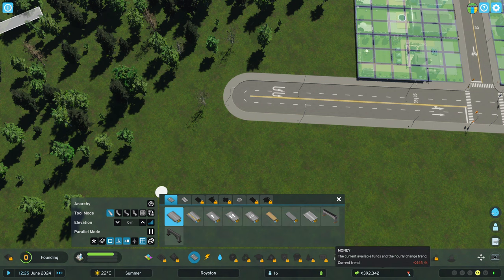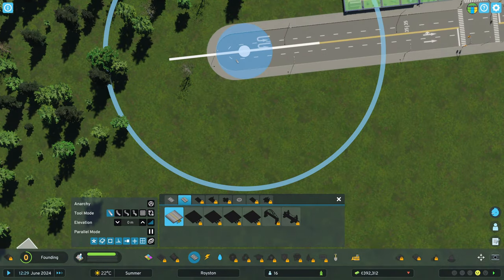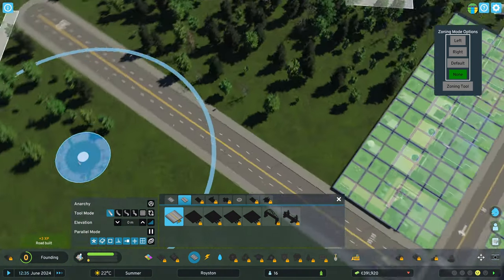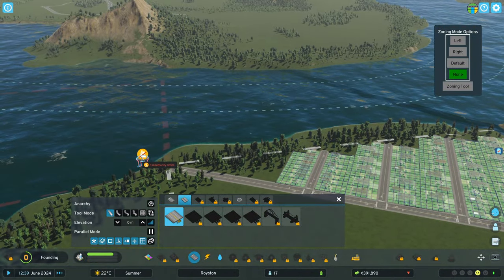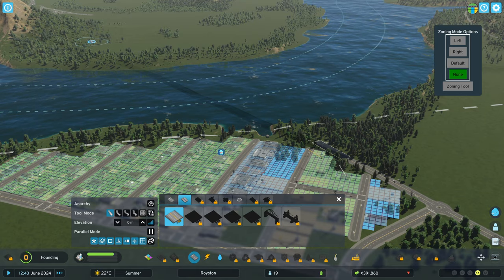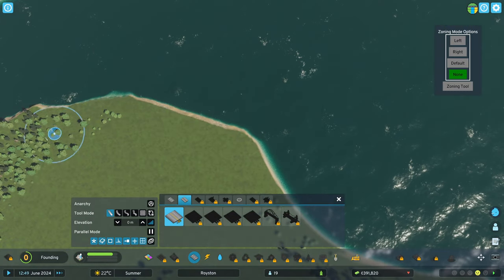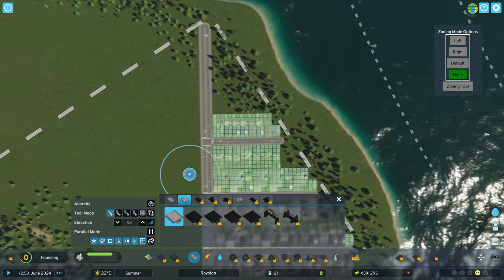How much money do we have? We're still down, but not that much. We seem to be doing okay-ish. Let's turn the zoning off first. All the way down there - we can always change that. There isn't much room to expand from here, though we could go to the other side. We already have something to the other side, so that's not really needed. But this could be a dead end, or we could go along the shore.